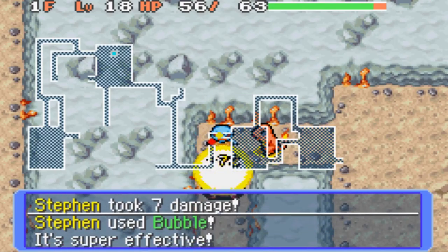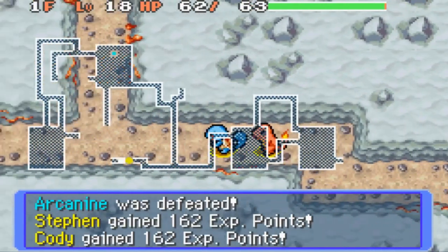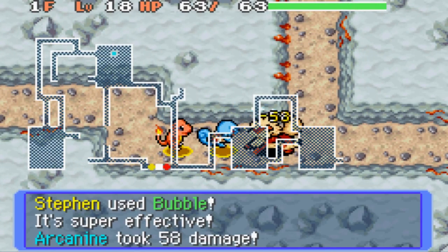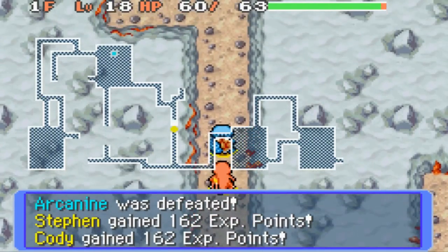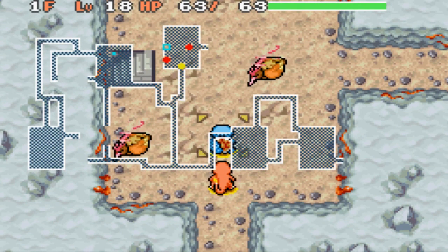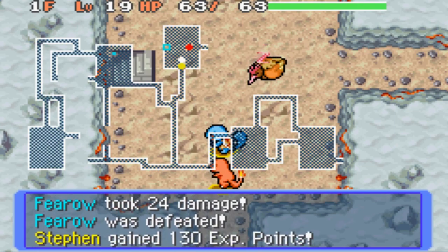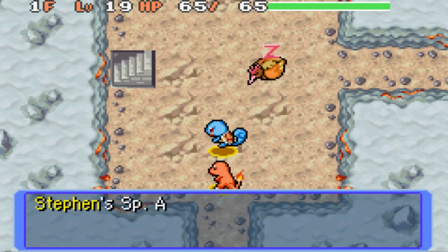I'm going to use a Bubble. Does this section just all connect? Yeah, it all connects. Okay, as long as I'm running into Arcanines and not Fearows — I can handle Arcanines, but Fearows is just annoying. Oh my gosh, those Fearows are going to wake up if I don't be careful. I'm just going to attack. Now I'm going to use a Bubble again. There we go, thanks Cody for taking that off. And with that, I've ground to level 19, which is awesome. Yes, let's go up!